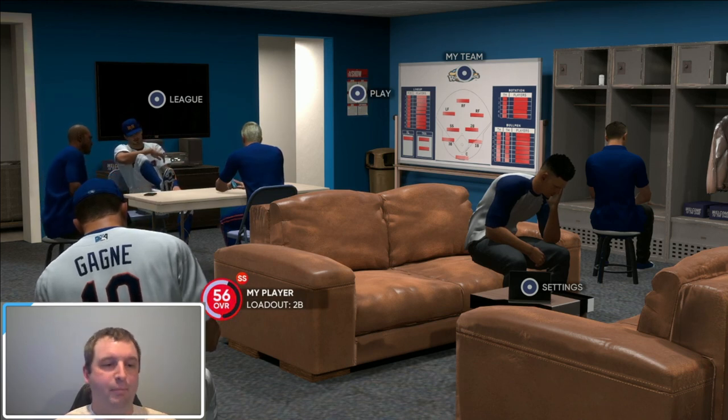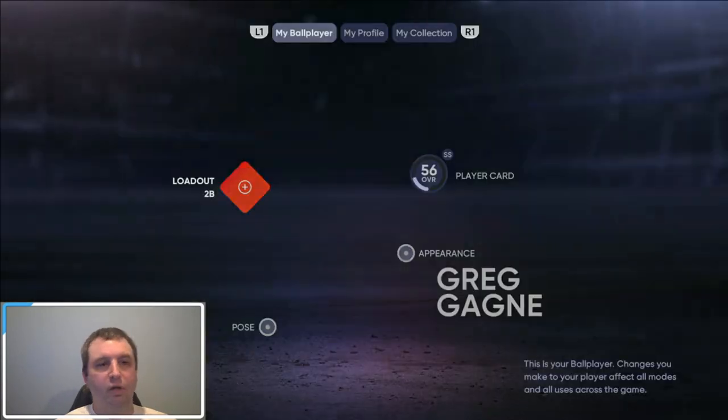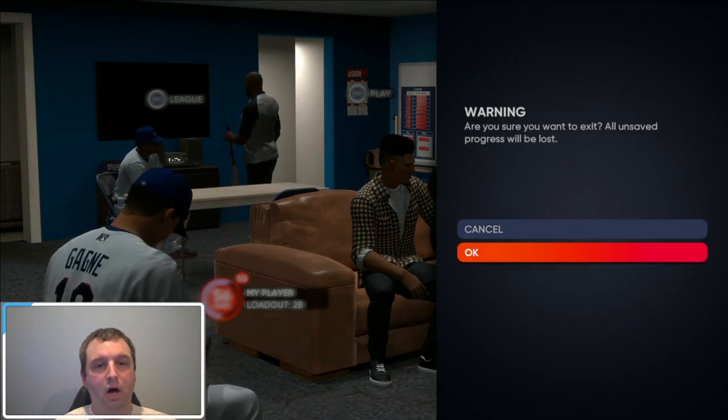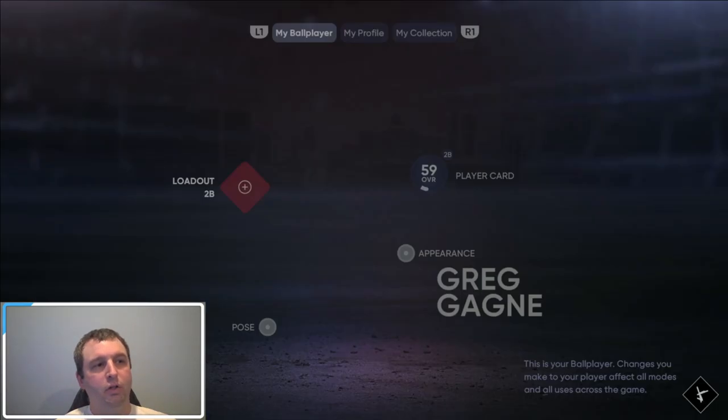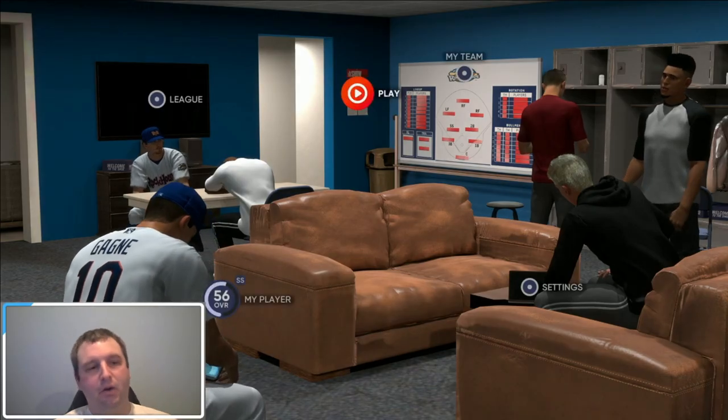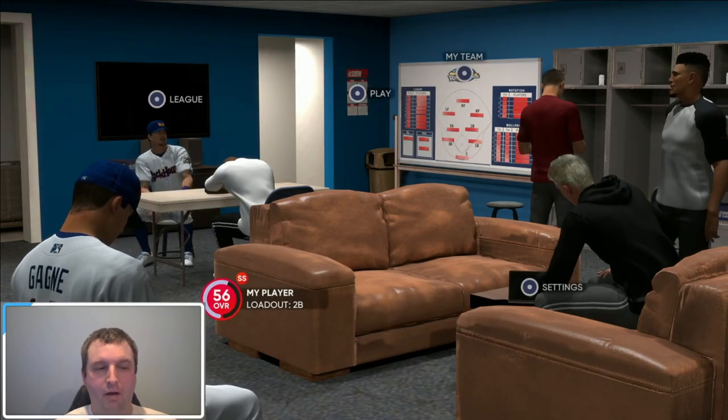I've now made him a shortstop, but I have him loaded out as a second baseman. So we're going to click on that and look at it. Now we're back to where we were before. If you want to know how to do that without going into Road to the Show, that is not too hard — all you're going to do is back out and click up there. But we're going to go inside because there were some common issues that people were having that I figured out how to solve.